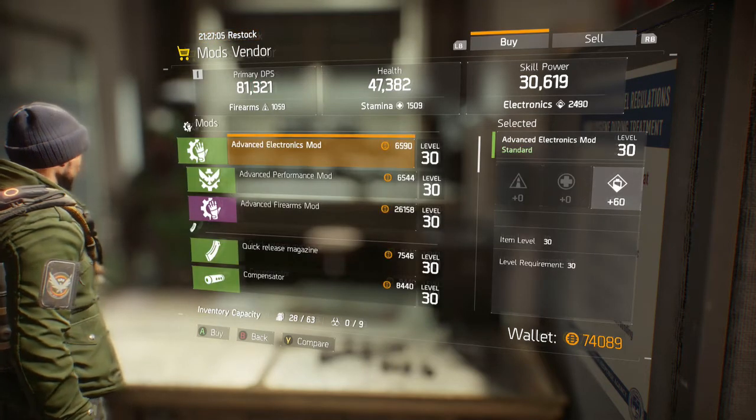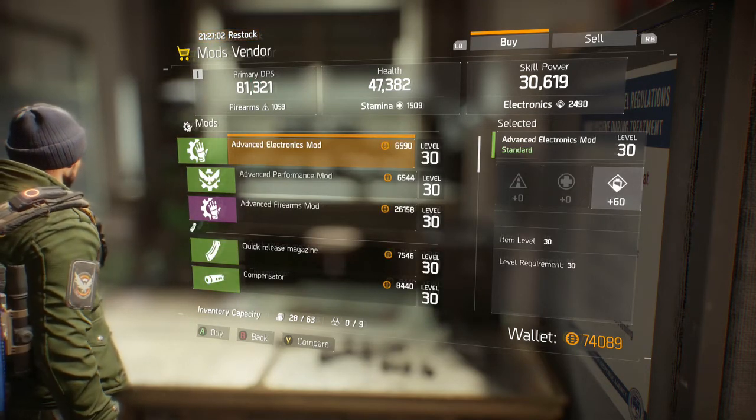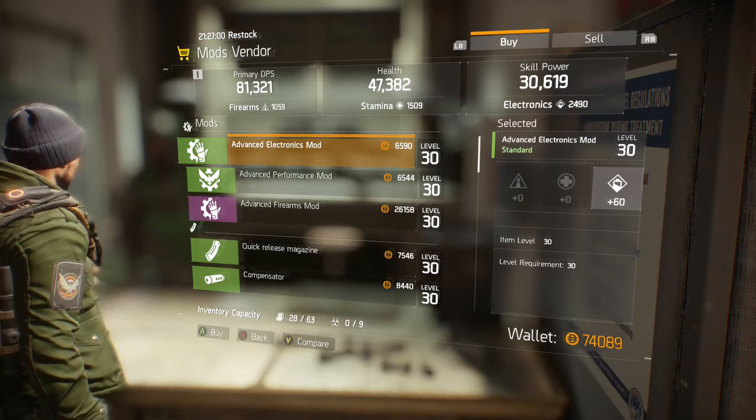Also note that it would cost me 7,546 credits to purchase a quick release magazine on my main character.